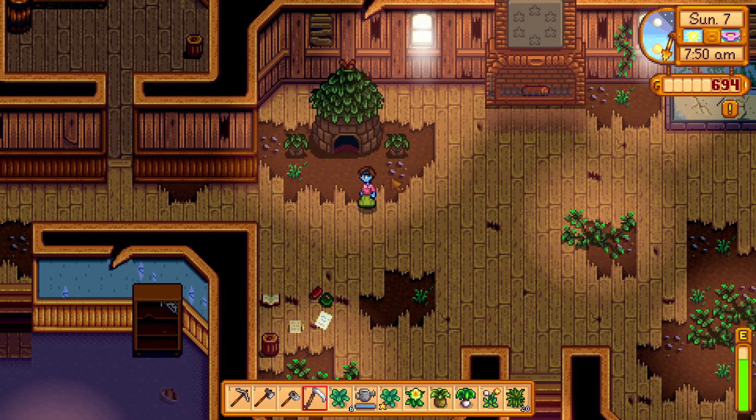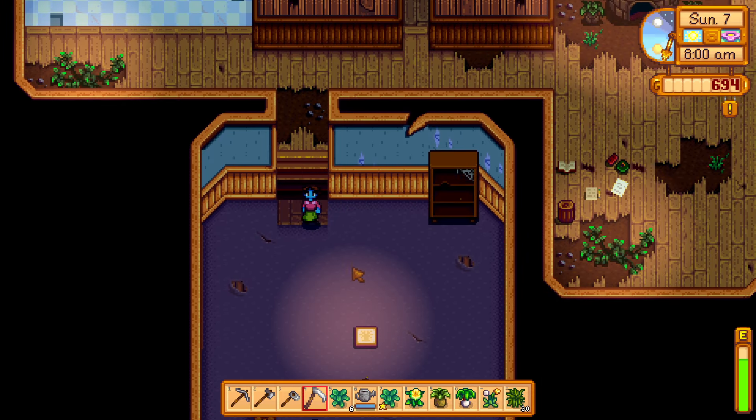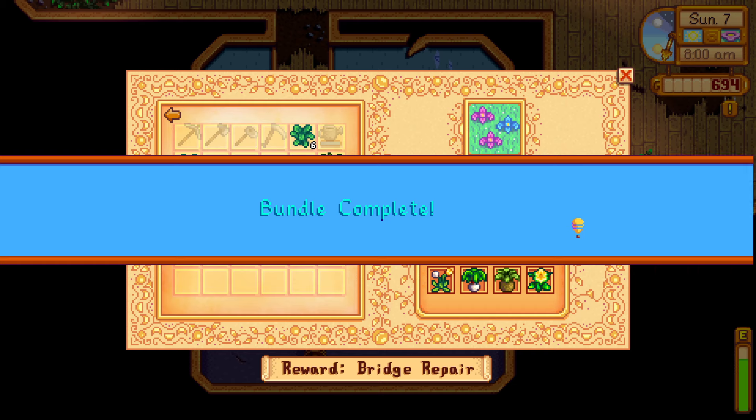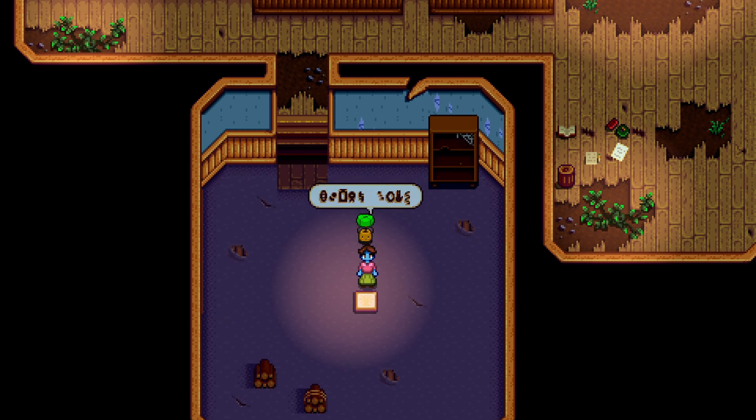I want to show you how to unlock more bundles in Stardew Valley. All you have to do is start the very first bundle in the crafts room, like the spring foraging bundle. After you turn in the spring foraging bundle, you will unlock more bundles in the community center.